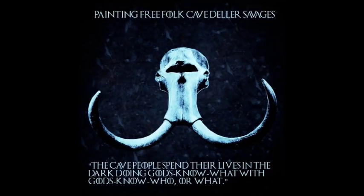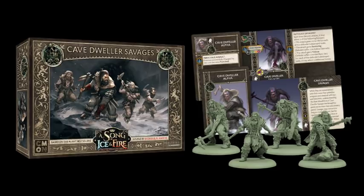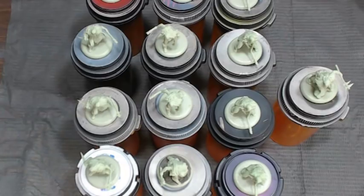In today's video, we're going to be painting the Cave Dweller Savages from the Free Folk Army. They just dropped recently and the sculpts on these are pretty legit. I currently own four units, so I'm going to be going over some of the tactics I used that helped me paint these quickly without having to think a whole lot, and we're really just aiming for getting them painted and on the table right away. We're not trying to do anything too fancy, although maybe towards the end we might get a little fancy.